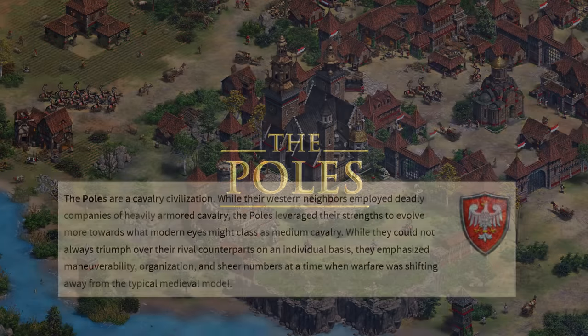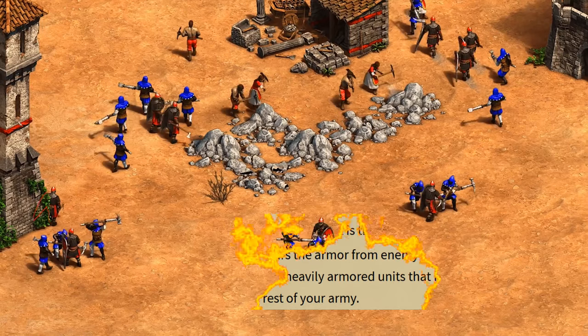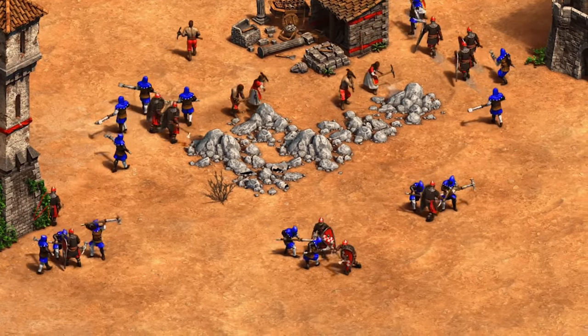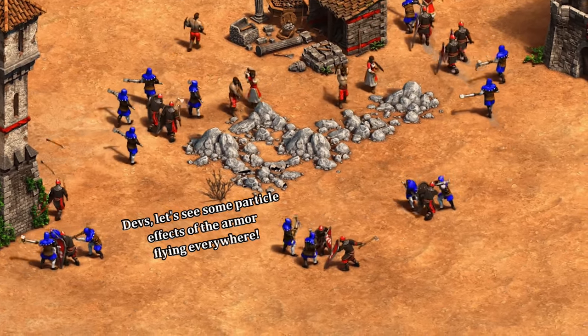First, the Poles are going to be a cavalry civilization, to no one's surprise. Their unique unit, the Obuche, says they're good against things that are expensive and heavily armored, and tear the armor off enemy units. That sounds more permanent to me than just negating armor, but whether this is a permanent debuff of one armor after every hit, and whether it applies to armor upgrades as well, we don't know exactly. Either way, it sounds like a brand new mechanic being added to the game.